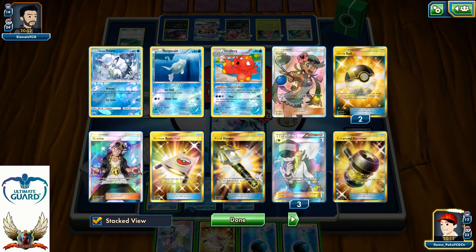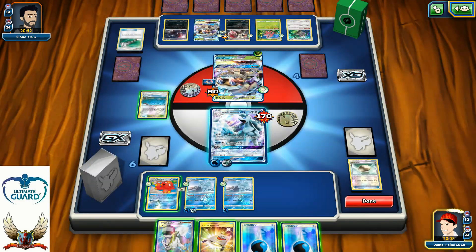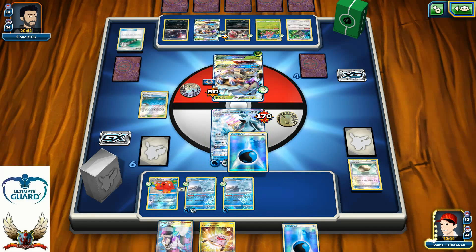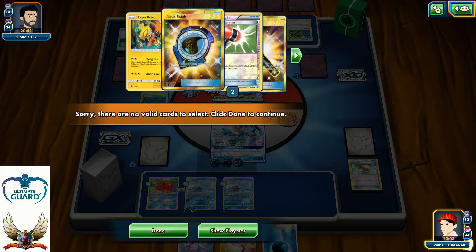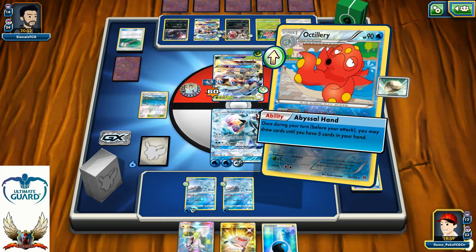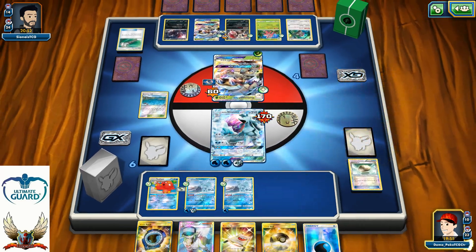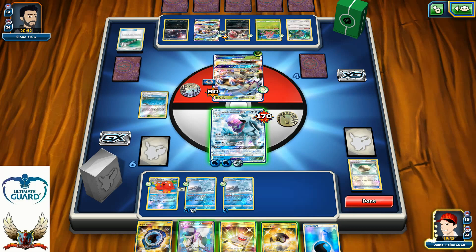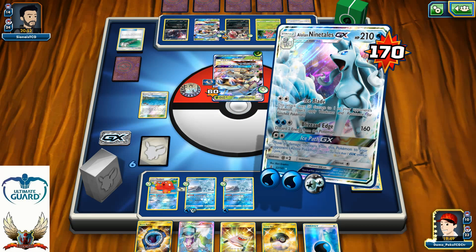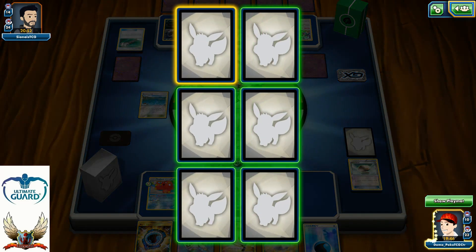I attach Water energy to my Ninetales and play Brooklet Hill. I don't need anything else right now — I just need Abyssal Hand to see what I can find. Aqua Patch and Ultra Ball. Ice Pad GX for the knockout — 170! That's two prize cards for me.